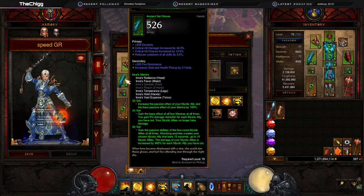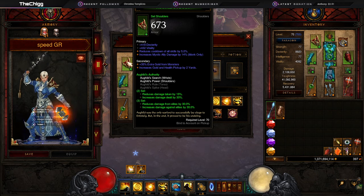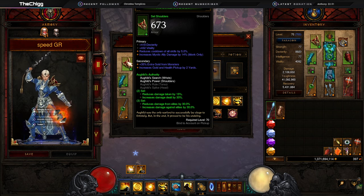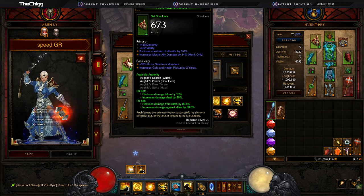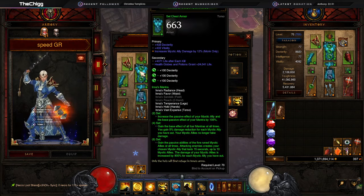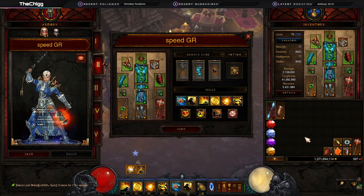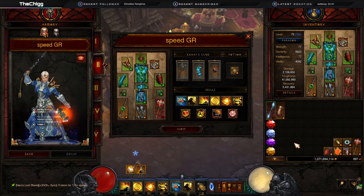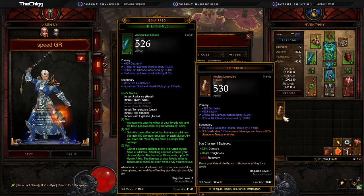We're going to get out as many Mystic Allies as we can, activate them, and the screen is going to melt. We're also using the Aughild's set — three out of three because we're wearing the Ring of Royal Grandeur. That increases damage against everybody by 30 percent, reduces damage taken by 15 percent, reduces damage taken from elites by 30 percent, and increases damage to elites by 30 percent. We have the Inna's Helmet, Chest, Gloves, Belt, and Pants. The alternative way to run this is to swap Messerschmidt's Reaver in the Cube for an Ingeom, put on Inna's Reach, and wear Frostburn Gauntlets.